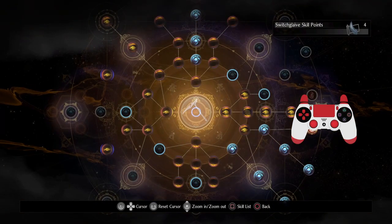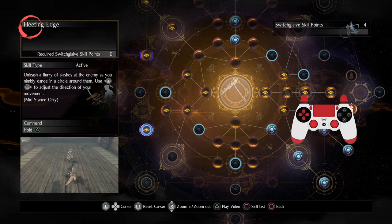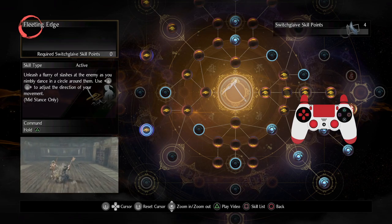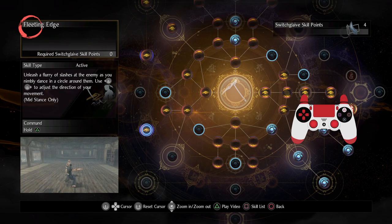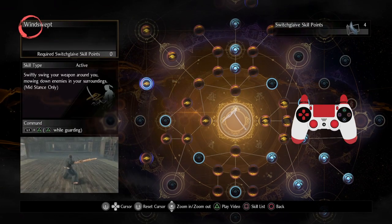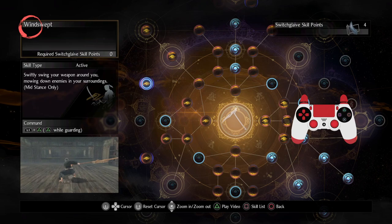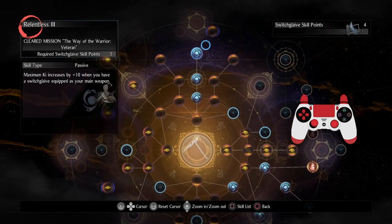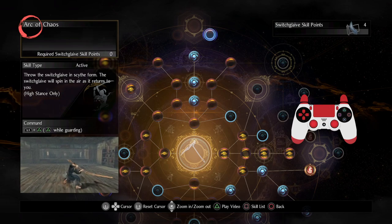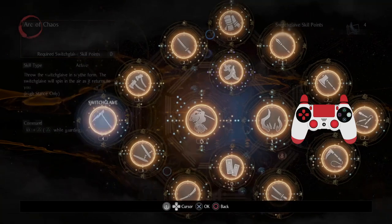Next is Switch Glaive, which got three hidden skills. First is Fleeting Edge — it got buffed recently so it's actually a lot faster than the tooltip suggests, and you can move around your opponent. Many enemies lock into certain animations, so if you know what they're going to do you can sidestep them while attacking. Next is Windswept, which has a wide range and is really good against opponents that block. Most players who use Switch Glaive enjoy Arc of Chaos, where you basically boomerang your entire Switch Glaive — a lot of fun with lots of cool potential.